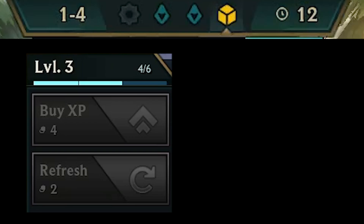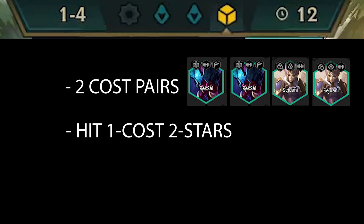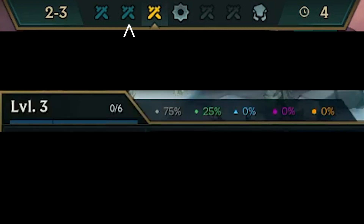The first decision you have to make is whether you want to pre-level to 4 on stage 1-4. You want to pre-level if you're sitting on a lot of 2-cost pairs, or if you already 2-starred one or more of your 1-cost units. I normally do this in about 1 out of 5 of my games, so if you're in doubt, just wait with leveling to 4 until 2-1, or maybe even wait until 2-2 if you're sitting on a lot of 1-cost pairs and want another round with greater odds of hitting 1-costs.